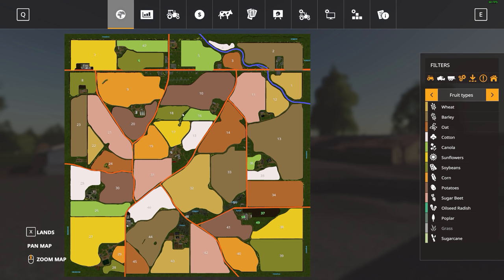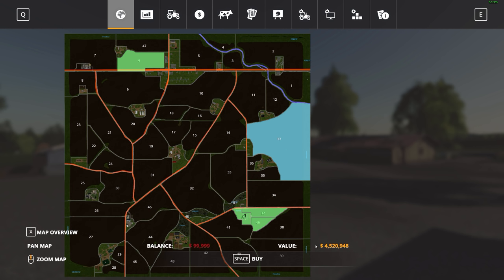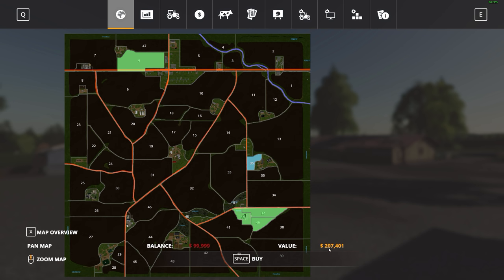As far as the smallest and biggest field sizes on the map: your biggest field is field 13, which is going to cost you $4,520,948. The smallest field is field 36, which will cost you $207,401.